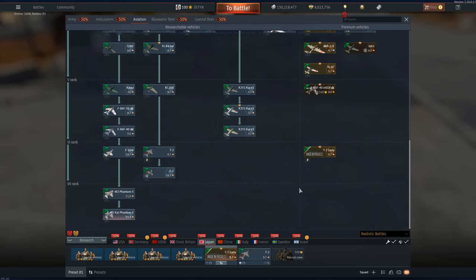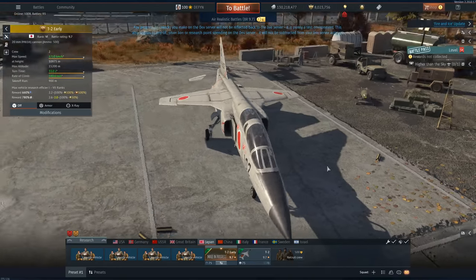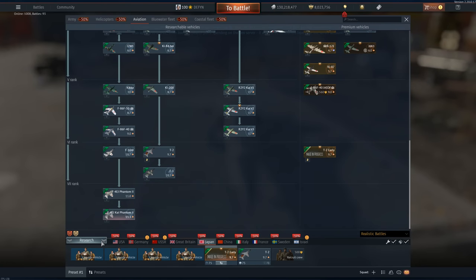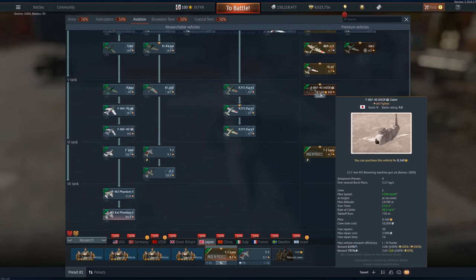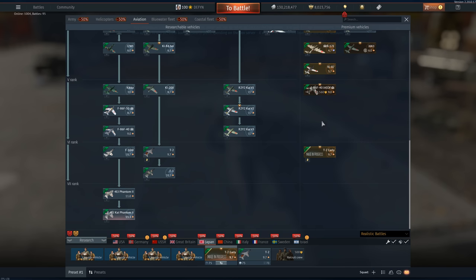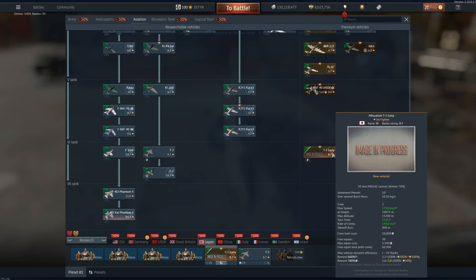Japan gets something, however it's a little bit too late. The T2 Early — Japan needed a top tier premium. The Jazz Dev, at 9.0 it's alright, you can actually make it work. But they needed a rank 6 premium because this grind was absolutely atrocious, and now they finally add something that's actually quite alright.